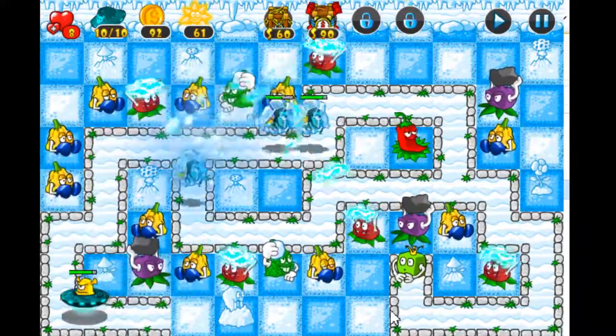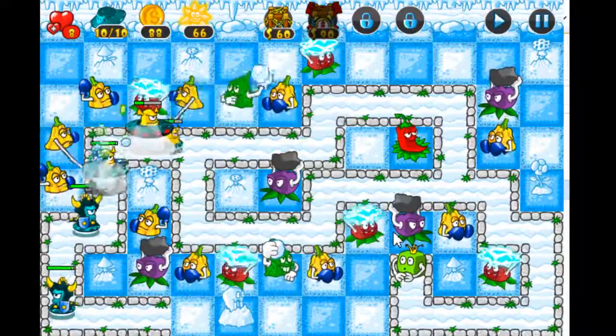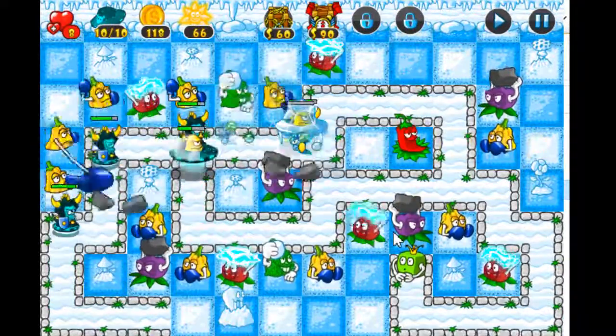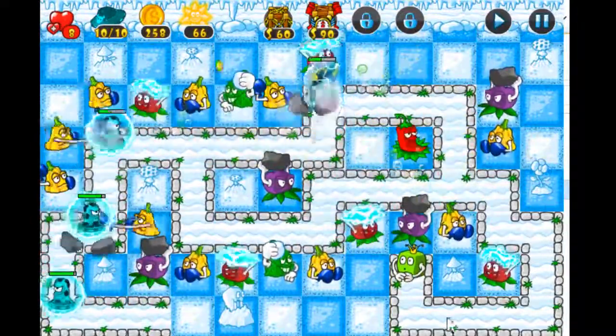You will need to rely on your plant buddies to slow, freeze, punch, electrocute, or burn the aliens to a crisp to advance to the next stage. Obstacles will also appear on the battlefield, which need to be removed in order to place your plant defenses. To remove them, you'll have to place plants nearby and target the obstacle to focus fire it down.